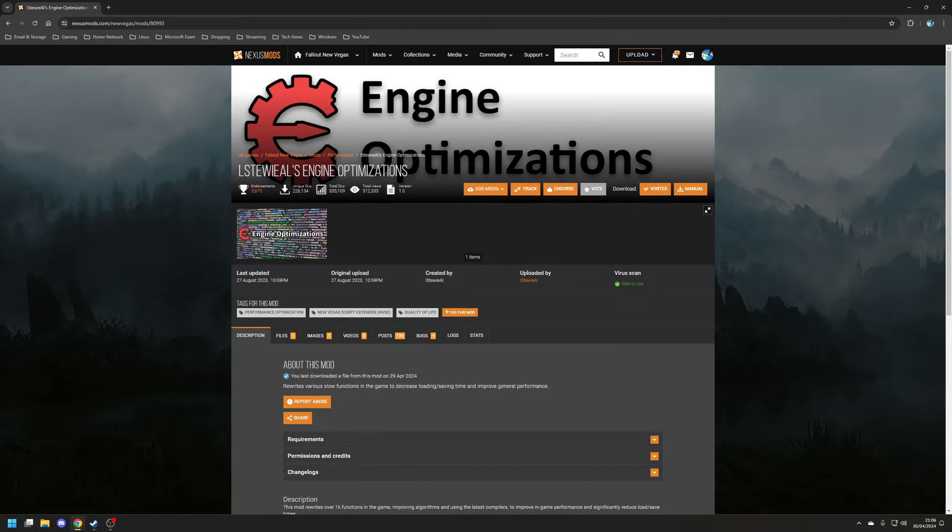Next up is the first of three mods created by the same mod author, iStewy AI. The first is the Engine Optimization mod, which rewrites various slow functions in the game in order to decrease loading and saving times and improve general overall performance. This mod doesn't have any dependencies so you can install it straight away using Vortex.